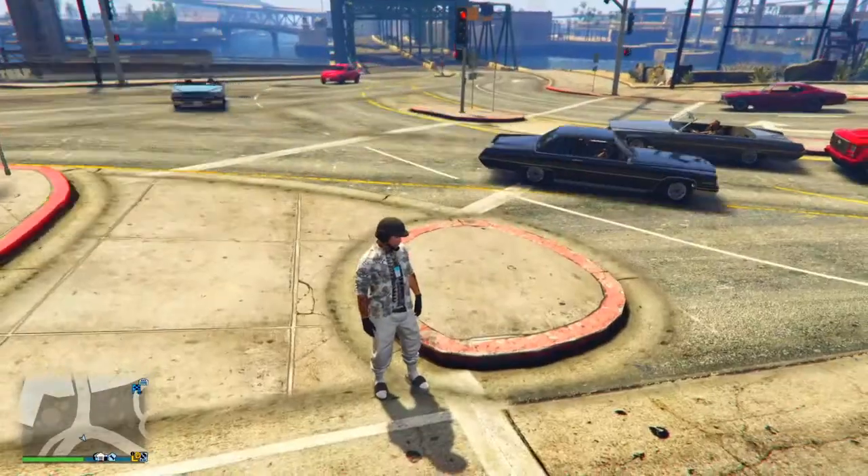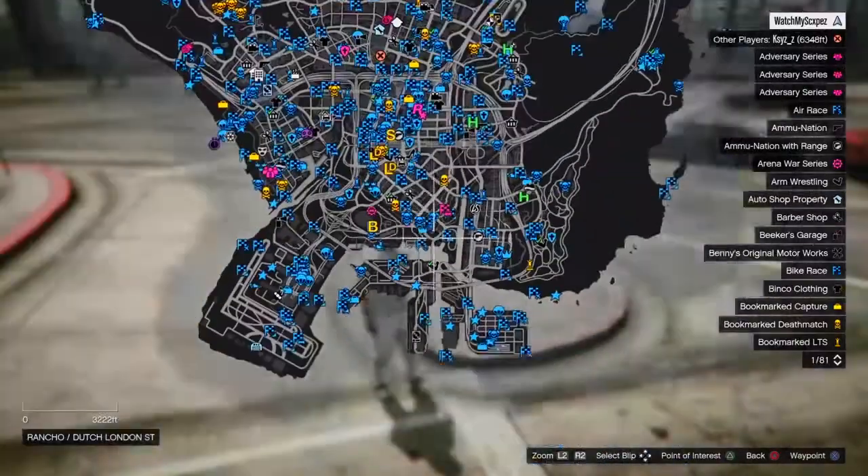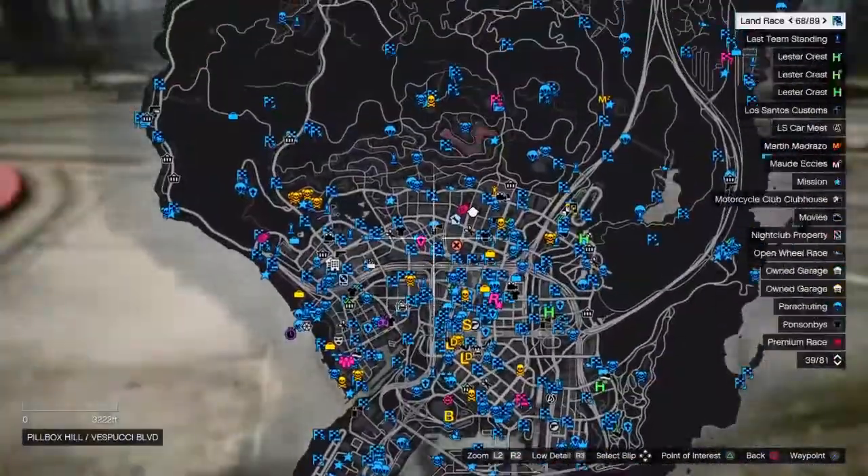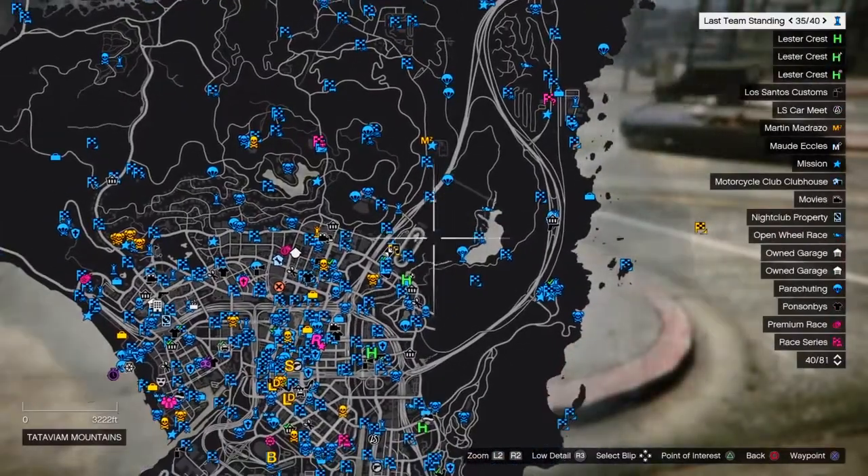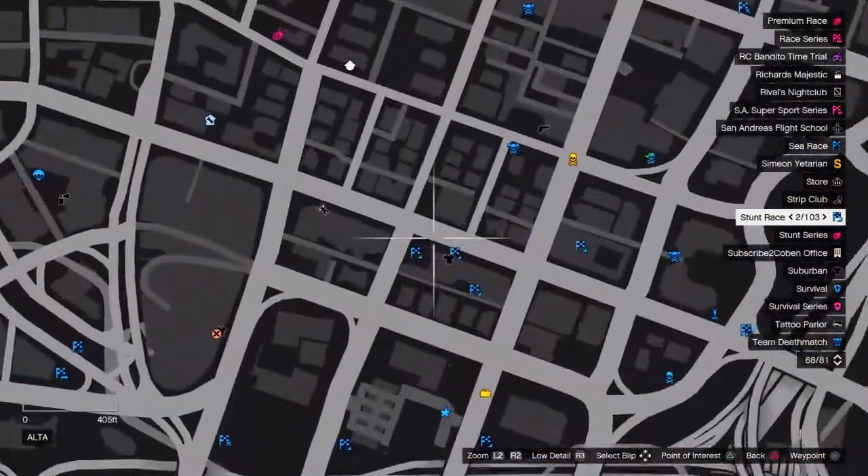Once those are all on show, go ahead and open your pause menu. You should see all these blue and yellow jobs. You want to find the job that is near the place you want to teleport to — I'm just going to go ahead and spawn up here.